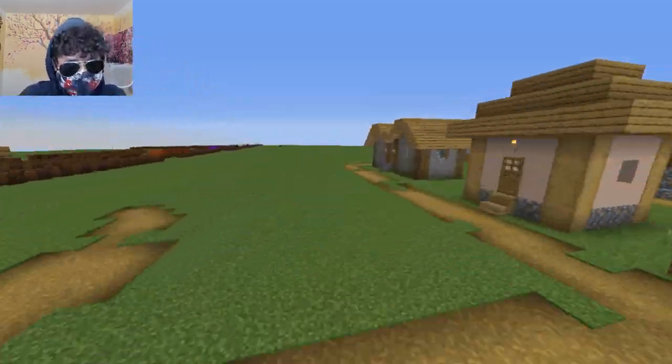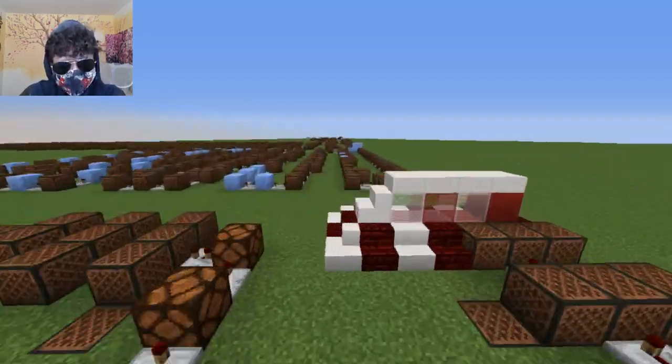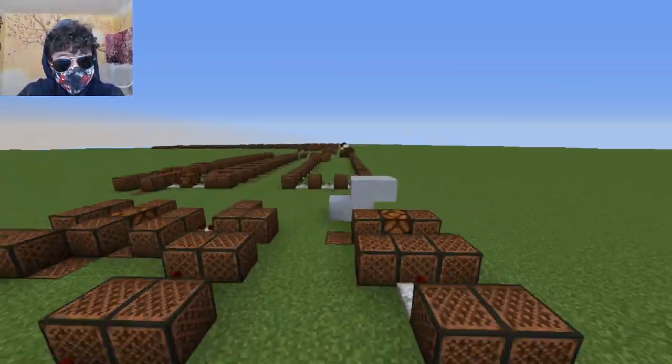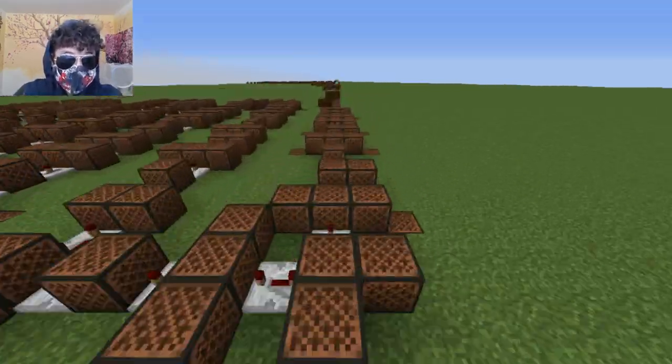This song is Maple Leaf Rag by Scott Joplin, and I believe he is the same person who made The Entertainer, which is an amazing piano song. He's real good at the piano — he's just crazy, man. I've always wanted to play the piano and I can't. That's why I use note blocks. Minecraft is literally my instrument.